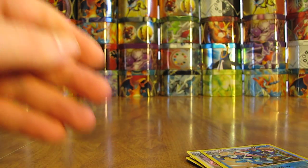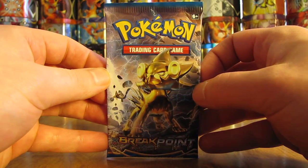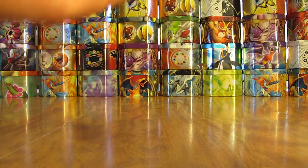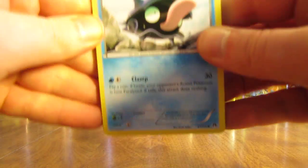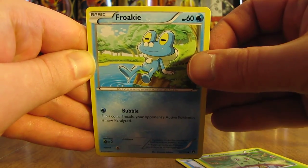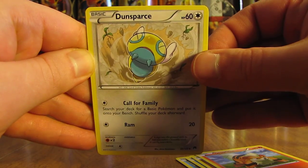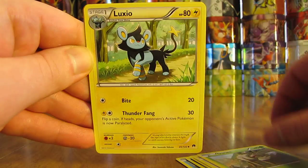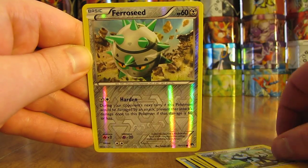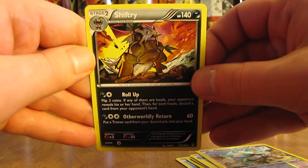Still one more pack to go, and I've been very impressed with the pull rate. Wouldn't really expect anything but a non-holo here. Starts with Shellder, Chikorita, Froakie, Clefairy, Growlithe, Dunsparce, Durant, Luxio, and a common reverse holo Ferroseed. The final card in part one is a Shiftry Non-Holo.